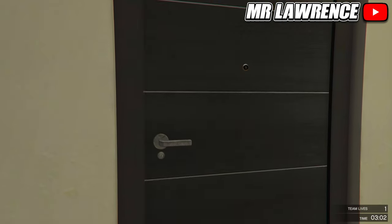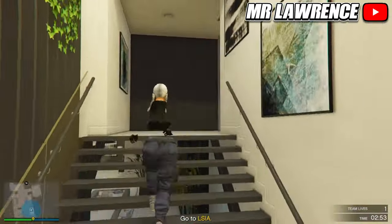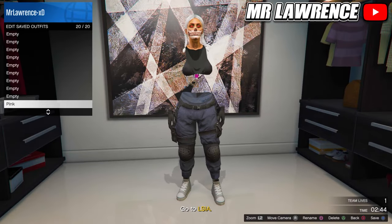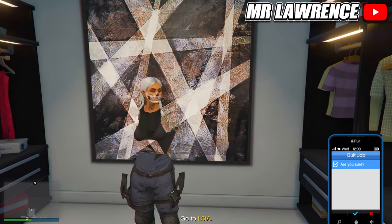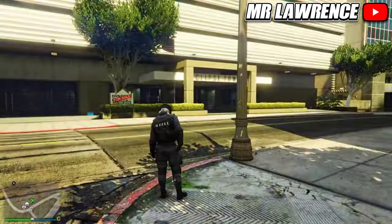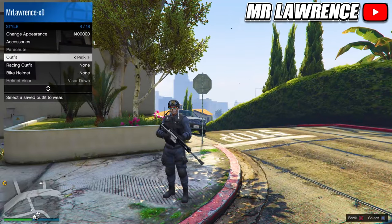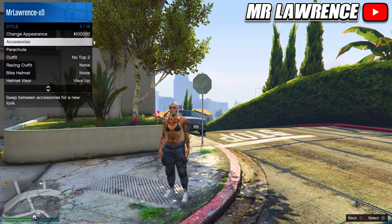Now you will need to make your way over to your wardrobe. Delete no top 1 and save this outfit in slot 19. Then quit the mission through your phone. When you are back in online you won't have your outfit yet, but now you can just equip it through your interaction menu. When your body reappears, equip any gloves of your choice that you want on your outfit.